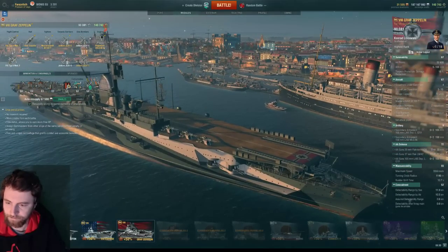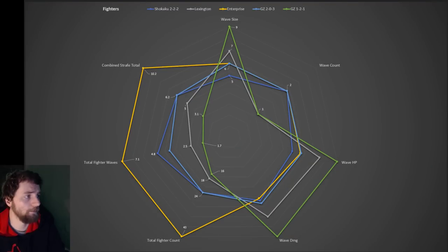I'm going to show a graph I made showcasing the strengths of different carriers at tier 8. The Enterprise, known for its strong fighter reserves, has the most fighter waves at 7.1, the highest fighter count at 43 planes, and a combined strafe total for two planes of 10.2 seconds — it's really powerful. We can see that the Graf Zeppelin at 2-0-3 and the Shikaku 2-2-2 are actually fairly similar: they both have two waves, wave sizes of fives and sixes, roughly the same total fighter waves and fire planes at around 24. The wave HP is slightly more for the Graf Zeppelin because it has a sixth plane.